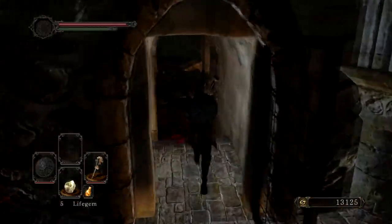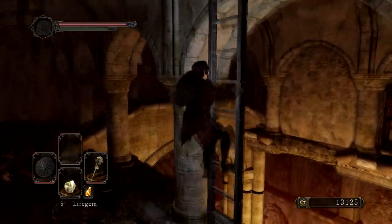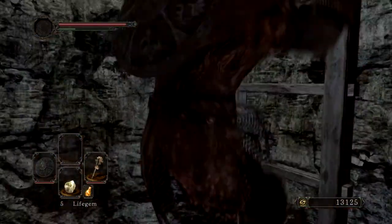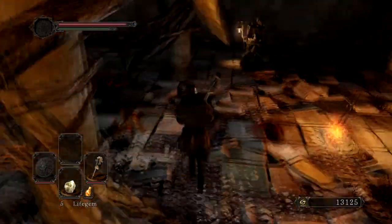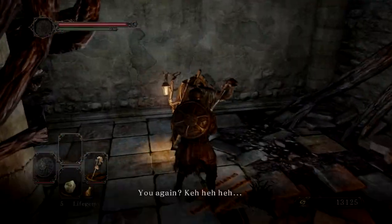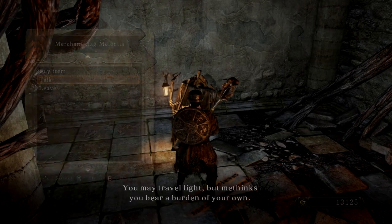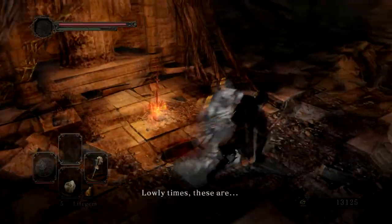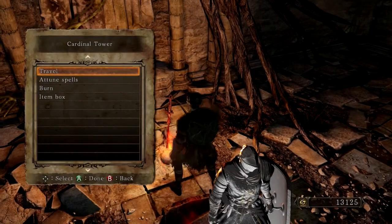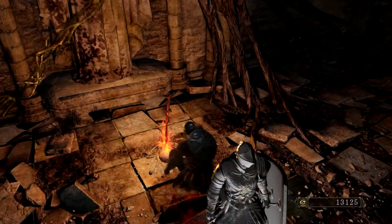One of my favorite shields is actually one of the ugliest shields in this game. It's the Germ Warrior shield — the Great Shield. It has 100% physical damage and 100% fire damage. So fighting those stupid flame salamanders — God, I hate those stupid salamanders.